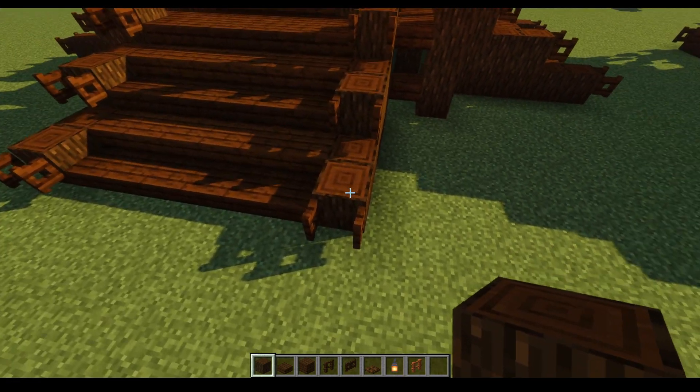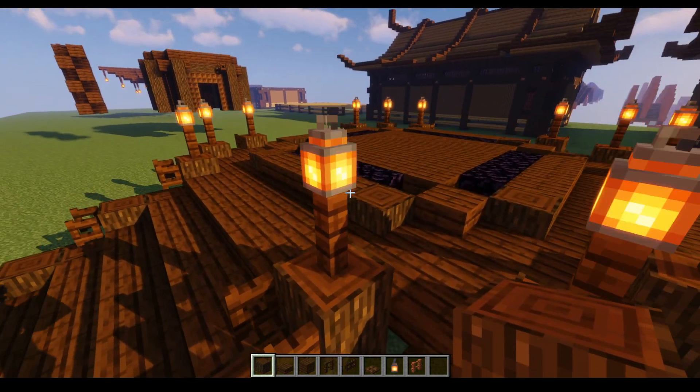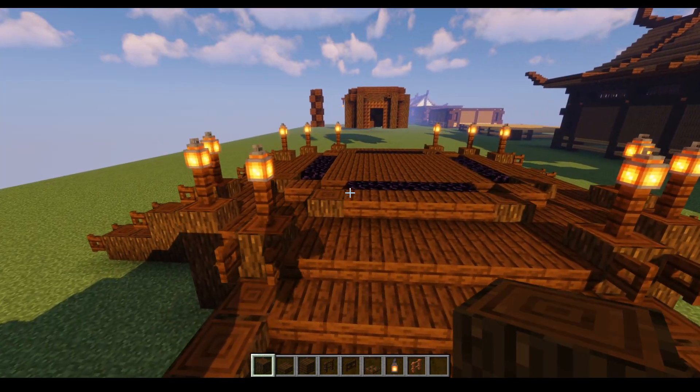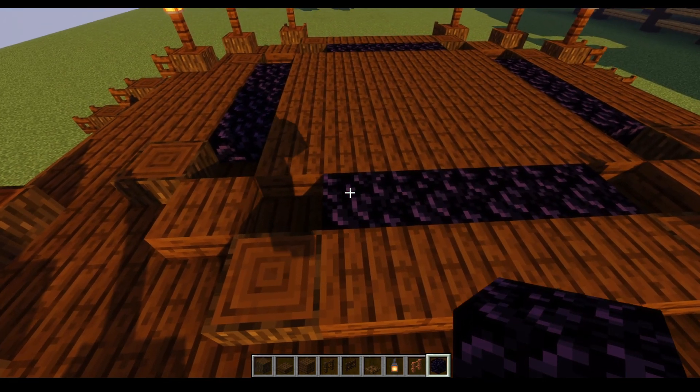We're using fence gates for a little bit of detailing on the edge of the dark oak logs, and fences here just to hold lanterns, just to make sure everything's nice and lit up and we have no mobs spawning. The main platform area is just three blocks up off the ground, which is where your nether portals are going to start.